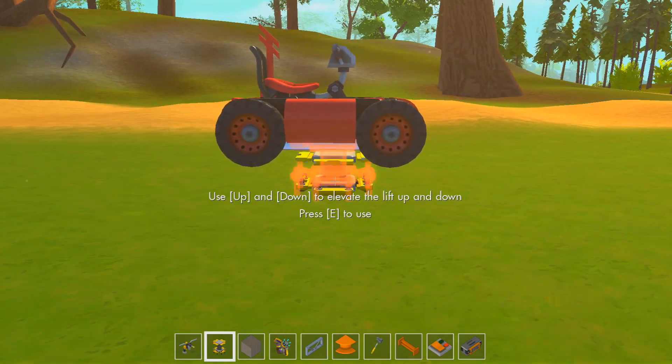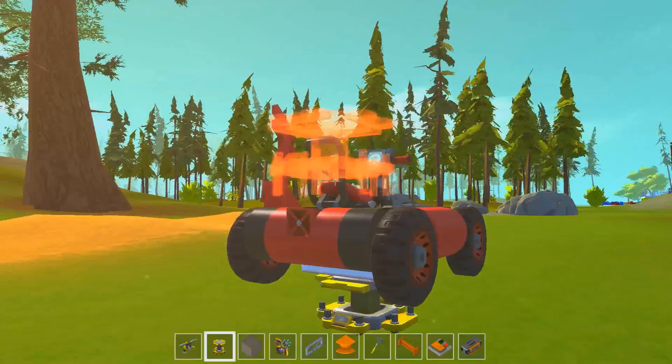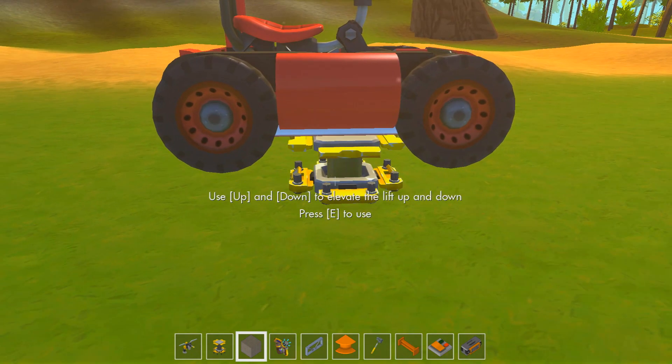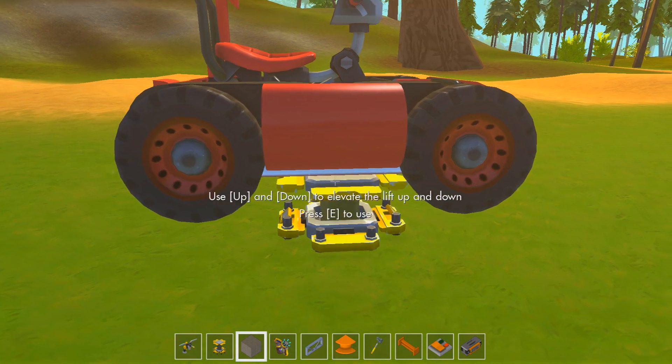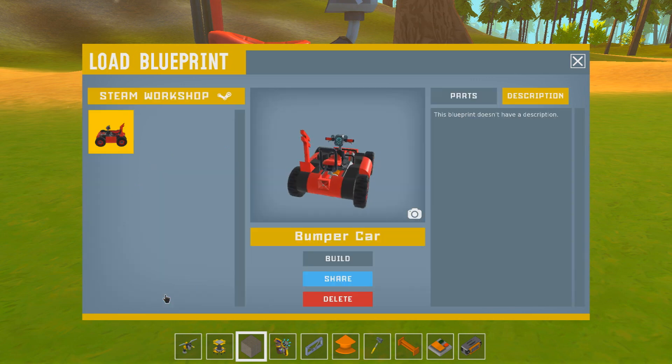We're going to share this bumper car with everybody else. We'll do the bumper car first and then we'll share another one. So we press E. If you've got the beta in there, it should be good. You can chuck down any creation you want on the elevator. You press C, it says press E to use. Boom! We get this save blueprint. This is so good and it makes me so excited. We're going to call this one Bumper Car. We save it.